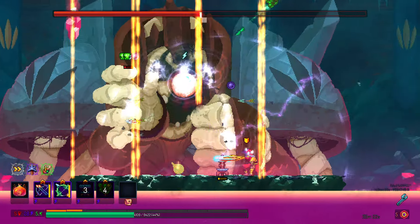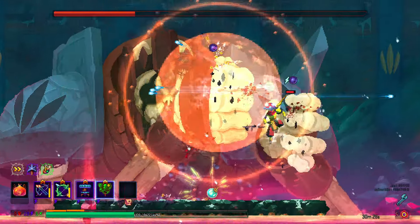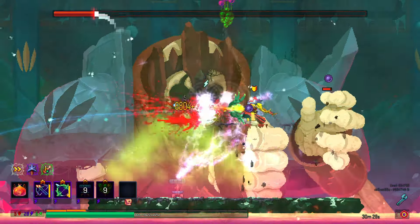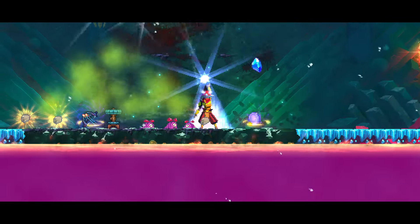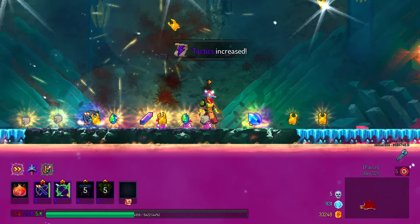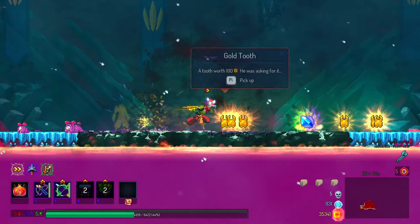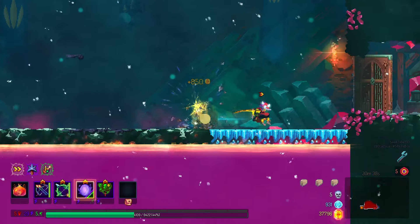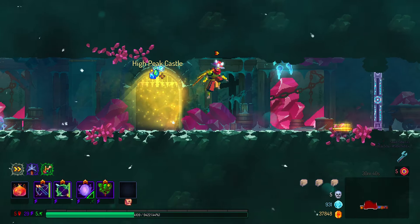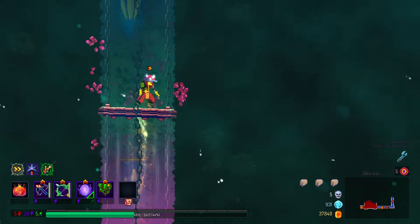That was incredibly easy and we got a cocoon! Oh boy, that's good and it poisons! I guess we're replacing this. Let's just go fight the Hand of the King and be done with it.